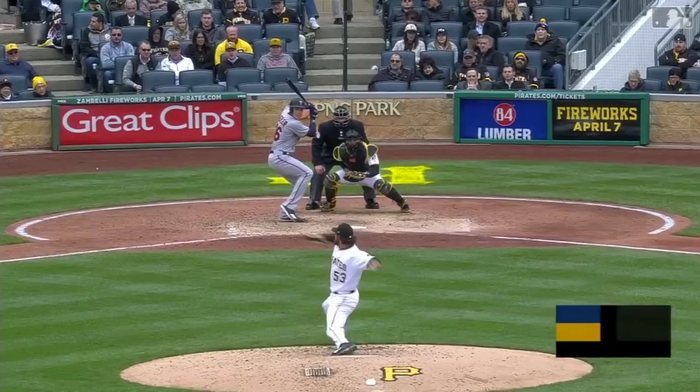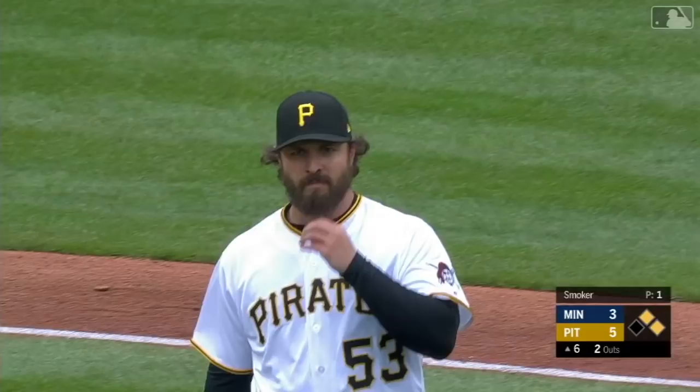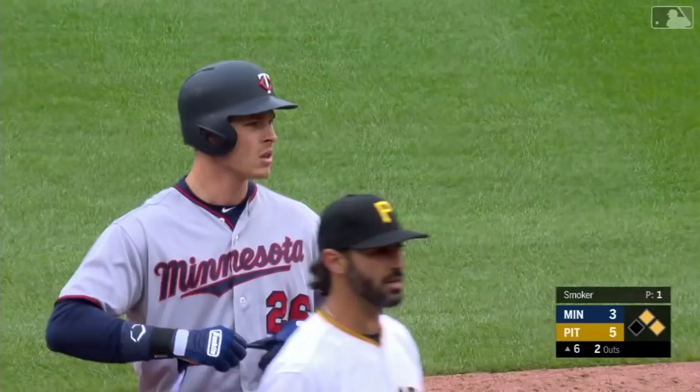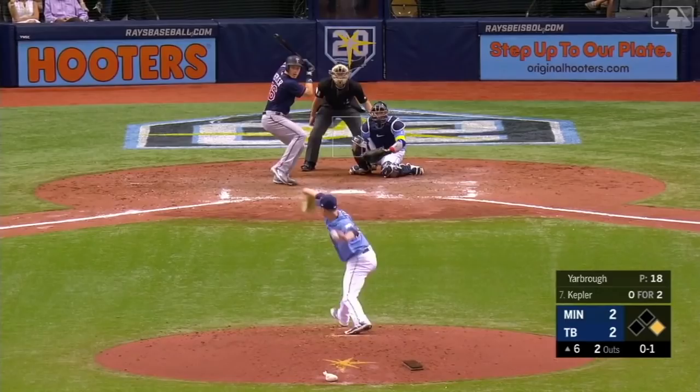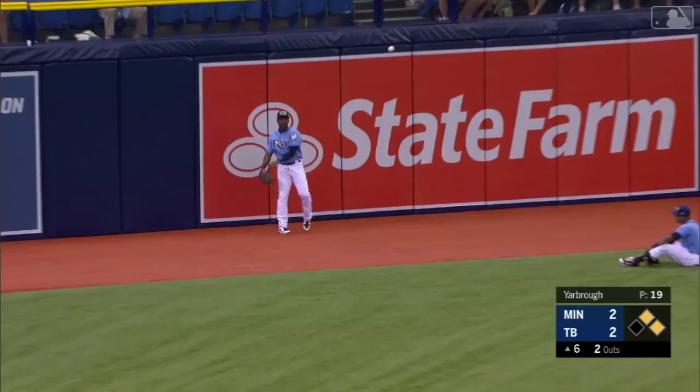Drive to right center field retreating to the gap — Polanco this ball is... no, in play, off the very top of the wall. Kepler tees off and gets a big double against the lefty. To left center field headed toward the gap — Smith can make the play off his glove to the wall. Morrison around third, he will score, and Kepler has another extra base hit against Yarborough.